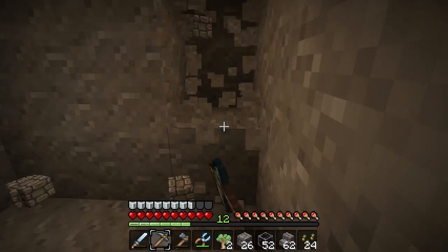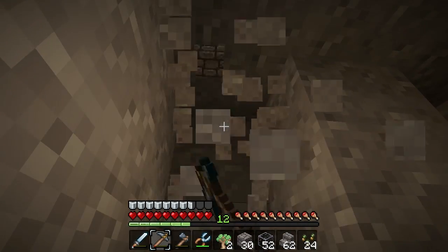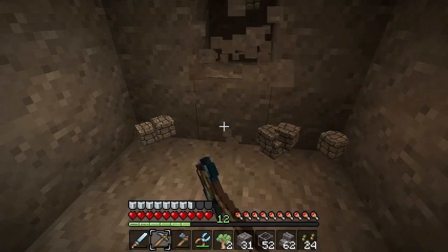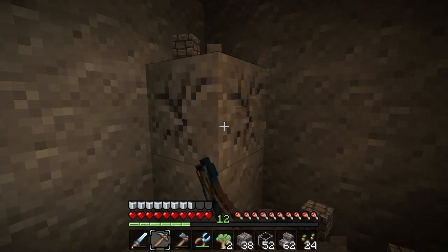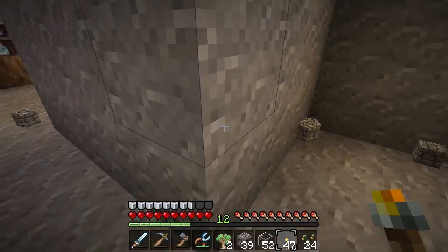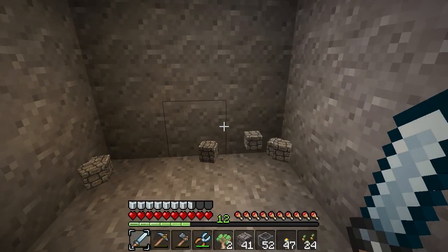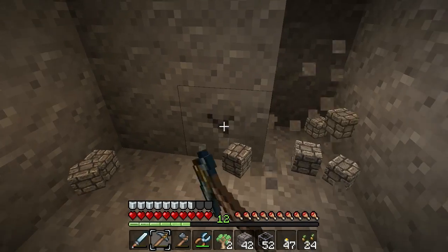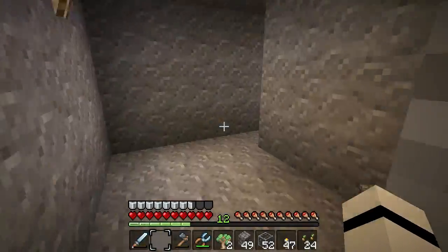I feel like such a noob at the game now — there's so much more stuff I had no idea about, which is really exciting because it kind of gets me back into it. Let's get some torches. I have to clean up my inventory — it's kind of giving me that drive again. This is gonna be our book room, our enchanting room. I really don't know how big I'm supposed to make this.